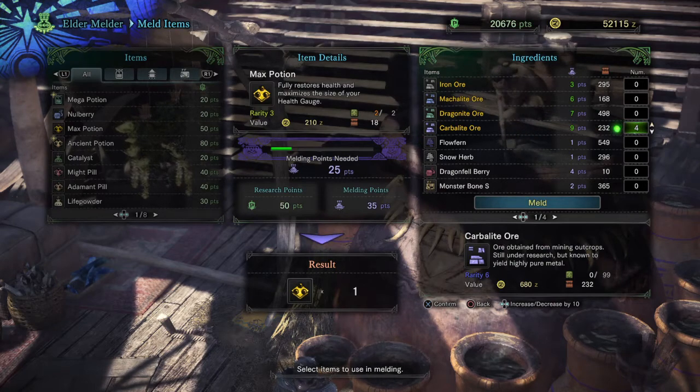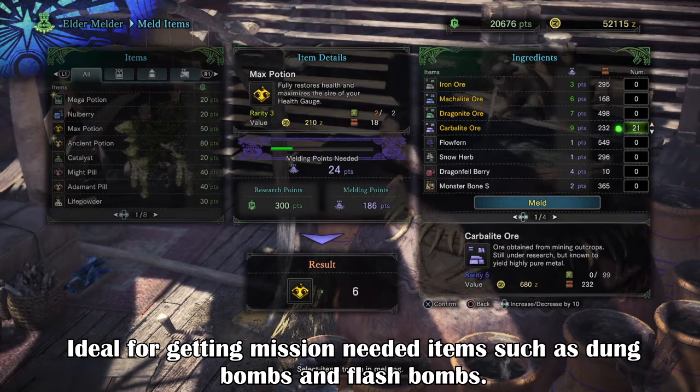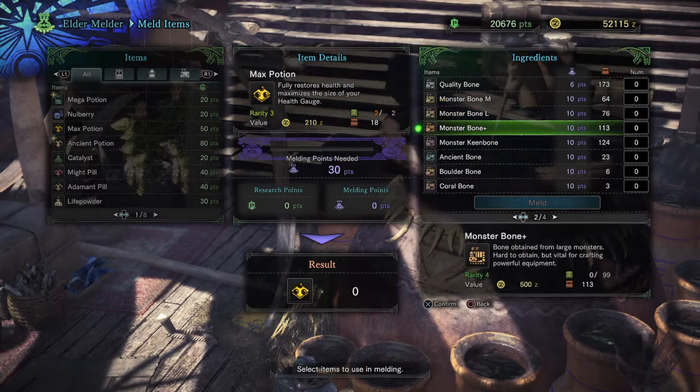One thing to note: you can get multiple versions of that same item by increasing the amount of Melding Points needed. The more items you trade in, the more of the Melded Item you can get. But be warned — this can drain you of Research Points very quickly if you decide to splash out.